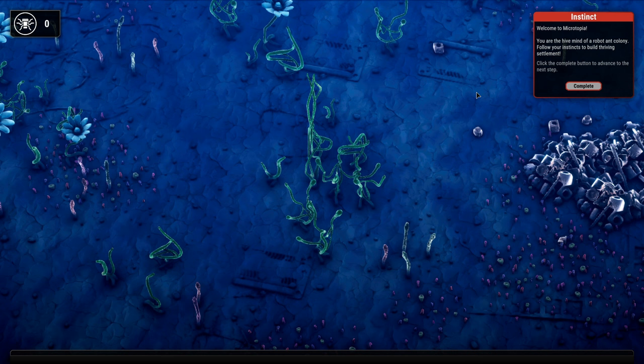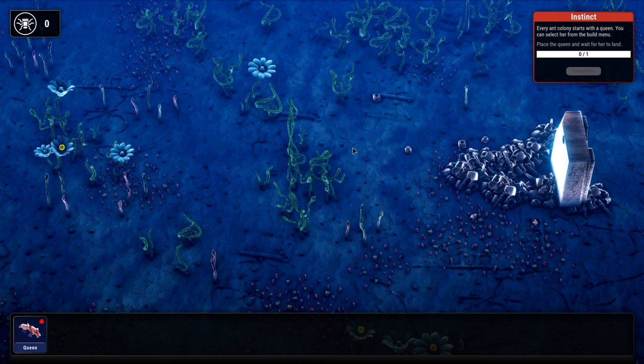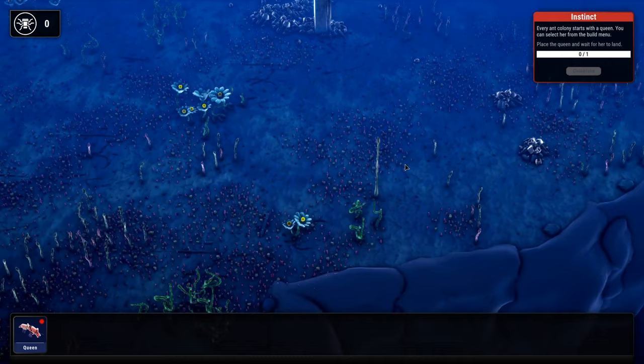Welcome to Microtopia. You are the hive mind of a robot ant colony. Follow your instincts to build a thriving settlement. Click to complete the button and advance the next step. Okay, you can look around the environment — this is our normal test-the-controls kind of thing. Every ant colony starts with a queen. You can select her from the build menu. Place the queen and wait for her to land. This game just looks so freaking cool to me.